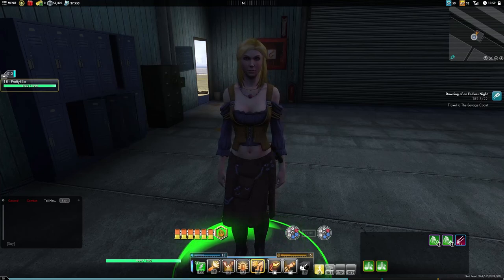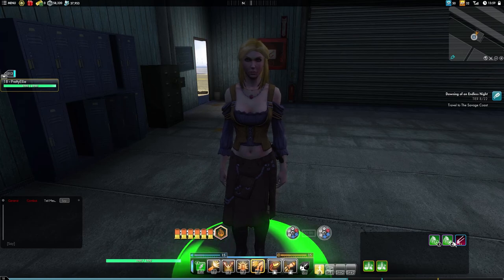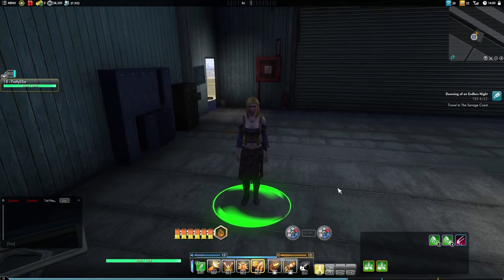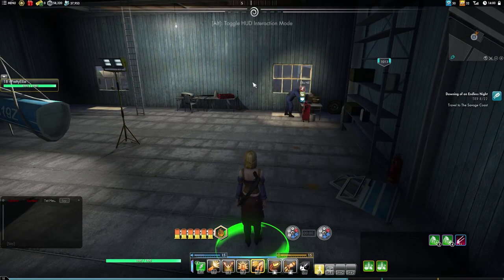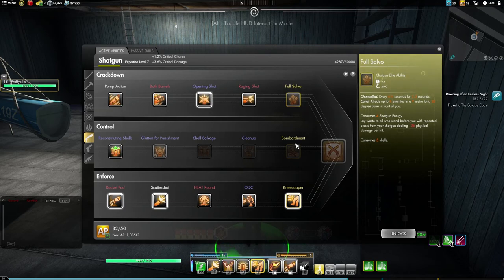Hello everybody, GamerPenny here bringing you another episode of our Secret World Legends Let's Play. We're going to be continuing on with Ellie, but first things first - you guys are probably screaming at me in the comments - we hit 50 on our SP. I don't know how long it's been like that, I'll have to go back and look at the footage, but we're going to go ahead and use some of these. I wish a thing would pop up saying you're capped out, but it probably did and I probably ignored it.